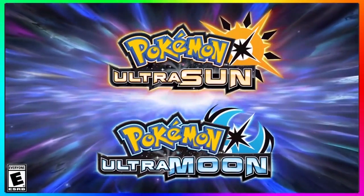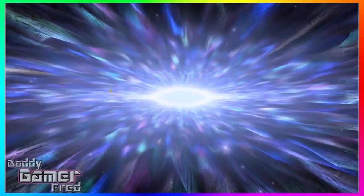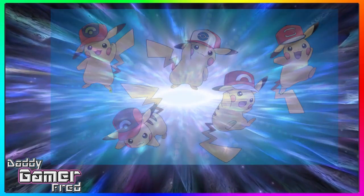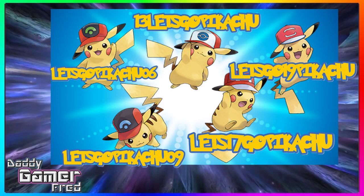What is up guys, I'm DaddyGiveAFred, back again with another Pokemon Ultra Sun and Pokemon Ultra Moon news update video. Today we got the news that we're going to be getting five Ash hat Pikachus in our Pokemon Ultra Sun and Ultra Moon games for free. You don't have to do anything but enter the code in your Mystery Gift — they're live right now from November 9th to November 30th.